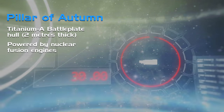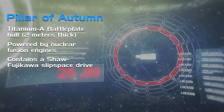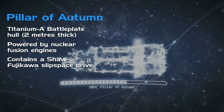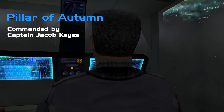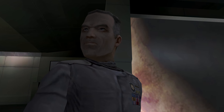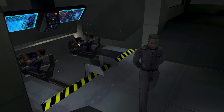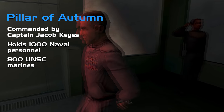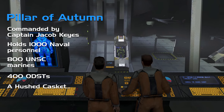This behemoth is powered by nuclear fusion engines and contains one of the revolutionary Shaw-Fujikawa faster-than-light drives, allowing for slipspace travel. At the helm is Captain Jacob Keys, assigned command in late July 2552 following his victory at the Battle of Sigma Octanus IV. He commands over 1,000 naval personnel, 800 marines, 400 ODSTs, and a Spartan rumoured to be the last of his kind.